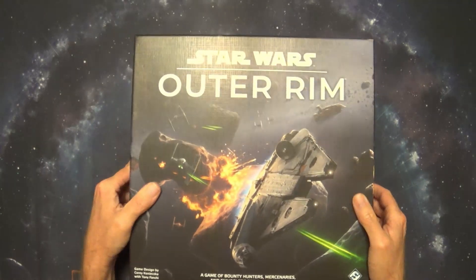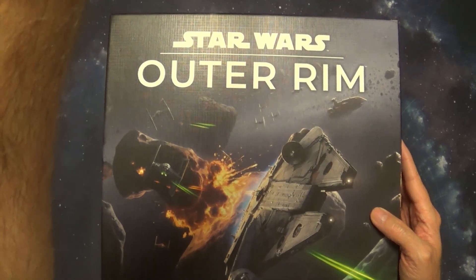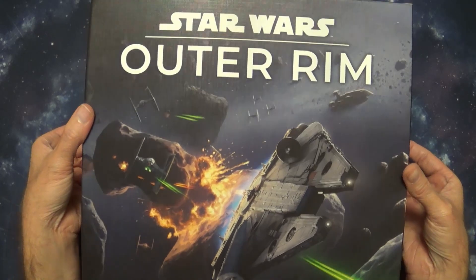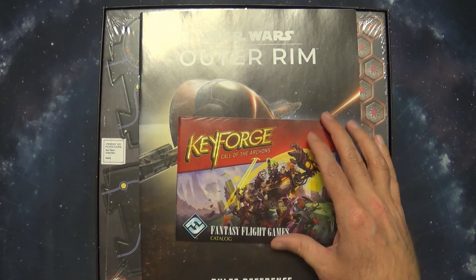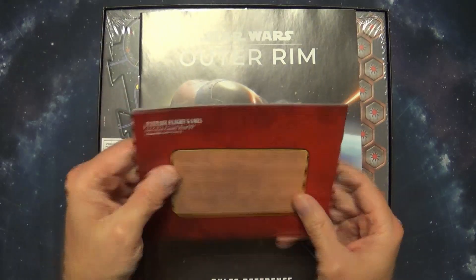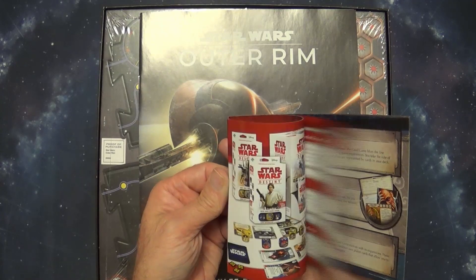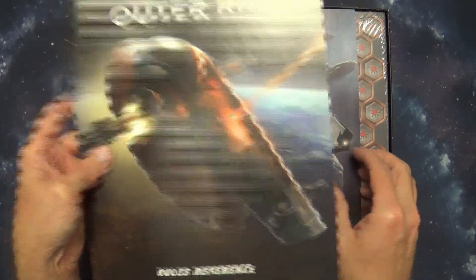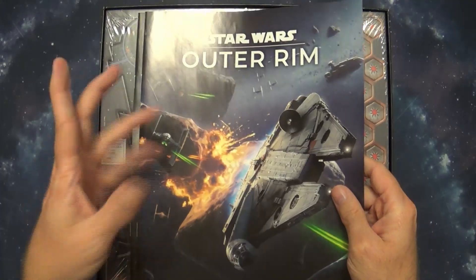Let's go ahead and take a look at the inside. I do apologize that you can't see the fresh opening without the plastic already removed — mistakes happen. Pretty much all of this is actually how it came. They had this sitting right on top, which is just another one of the guides showing you other Fantasy Flight games. I've pretty much played most of those. The only difference is it did have the rulebook on top.